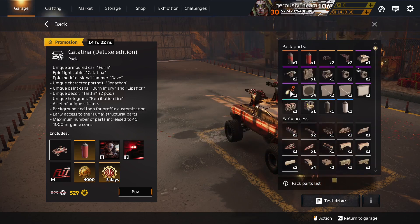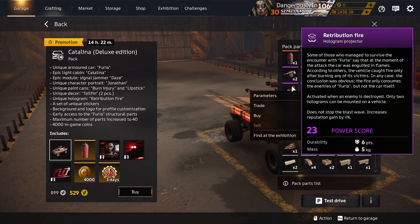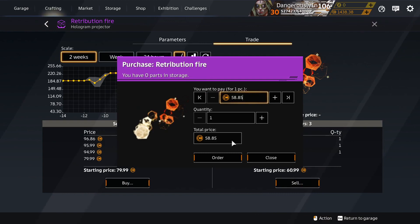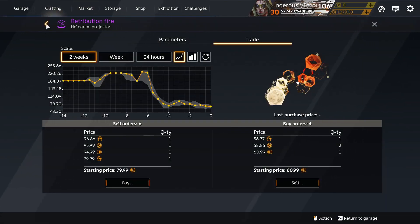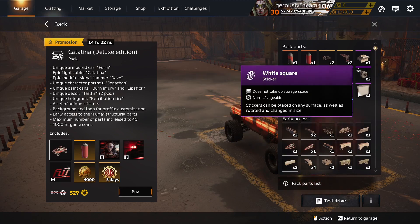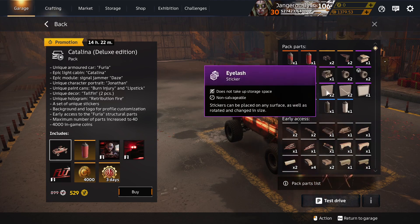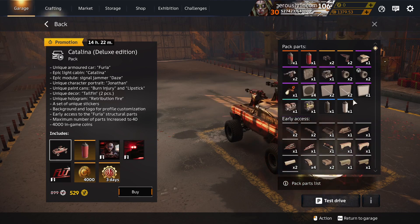Buggy Wheels which are craftable. Retribution Fire Hologram sticker — almost cheap enough to buy one. I'll put a low offer in. That's the going price for epic decor. Black Circle and White Square originally came from a season and are now appearing in packs, so they're not just unique to Catalina. Eyelash sticker and Walking Stick sticker are unique to Catalina Deluxe packs.